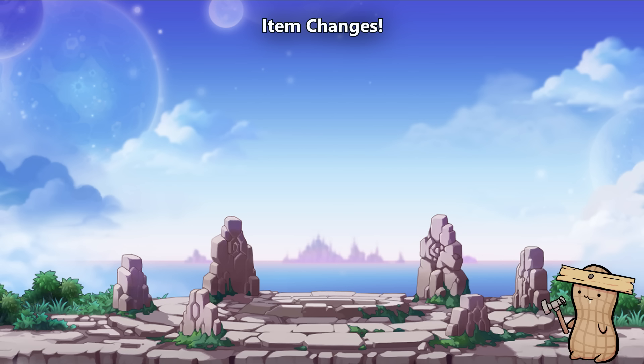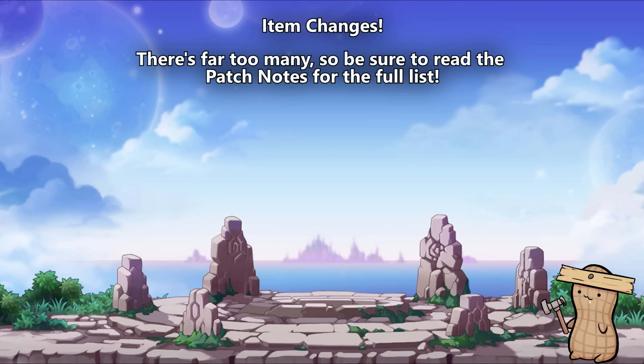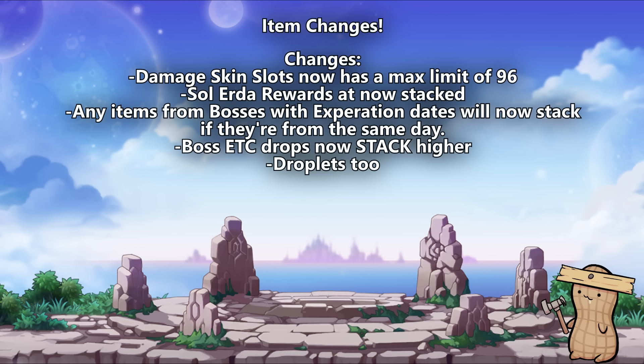Next on the quality of life and change list are improvements to some items — I'll focus on the more general and important changes, with full patch notes linked in the description. The damage skin slots max limit has been increased from 60 up to 96. Multiple instances of Soul Urdal will now be issued in a single stack rather than clogging your inventory as single rewards. Items with expiration dates such as MVP items, Flames, Cubes, and Honor Medals now all have the same expiration date when they drop from bosses — 1 second before reset for that item's last date of duration. Note: if you're doing this across several bossing mules in a day, take items out of storage and put them back, as new items going into storage do not combine stacks.